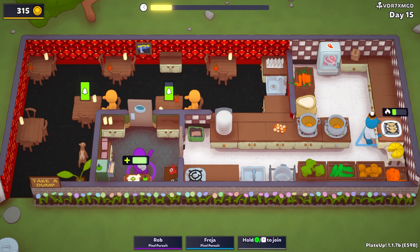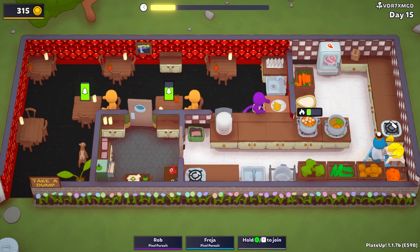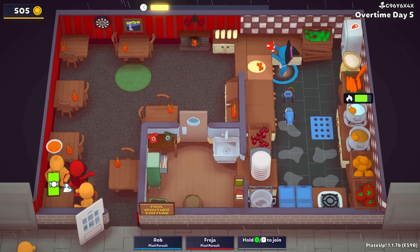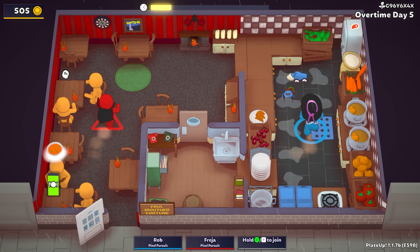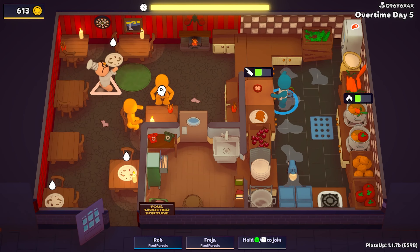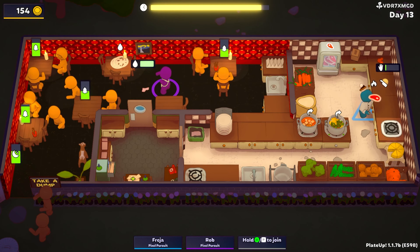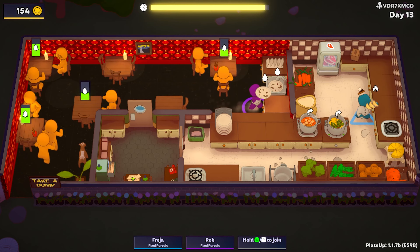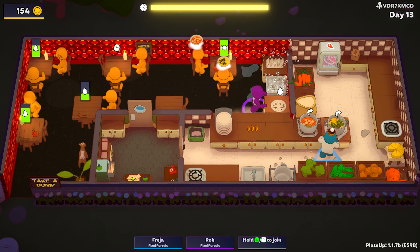The worry would be that the kitchen player has far more to do, but I think this has been balanced really well. You unlock dining room items like candles, breadsticks, and napkins which you need to get onto tables quickly to gain benefits like more customer patience and less mess. You also need to take orders and clear tables after customers finish eating, otherwise queues build up outside. There's a great balancing act where you need to focus on the right elements at the right time, or too many orders will come in at once and overload the kitchen.